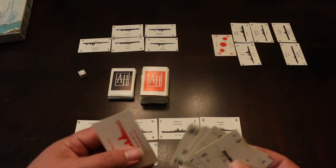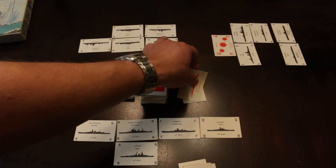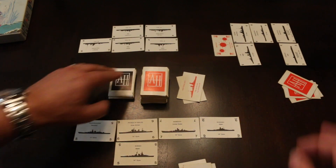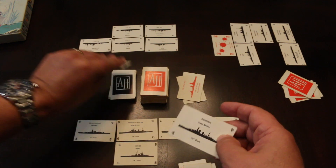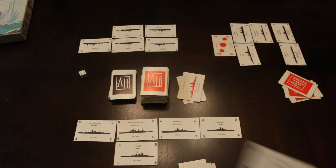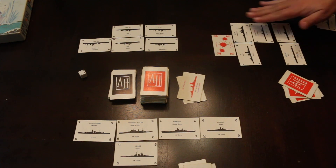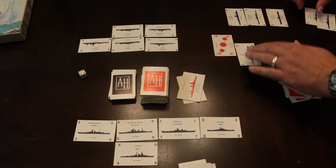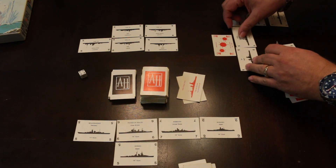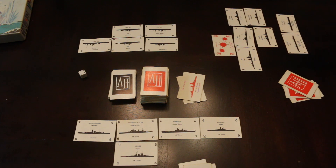He's also got some additional ship cards — two of them — so he will discard these and draw two ships to add to his force. He gets two 15-inch gun ships: the Hood and the Renown. Those will go into his fleet.